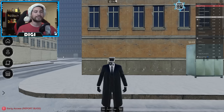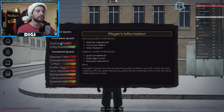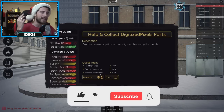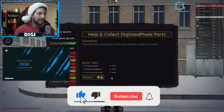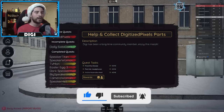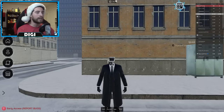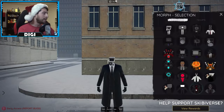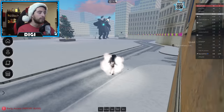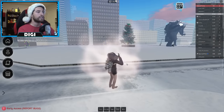Alright, so what you gotta do is first start the quest: find shoes, find headphones, and find marshmallow head. Click start and let's go find me. What we're gonna do is go ahead and close this. I recommend becoming a fast moving morph or a flying character — it does not matter.